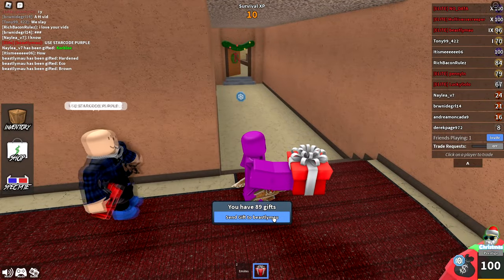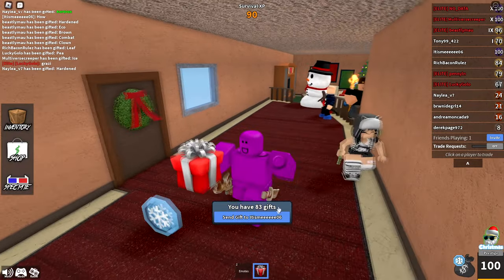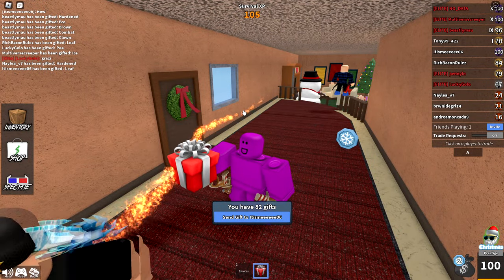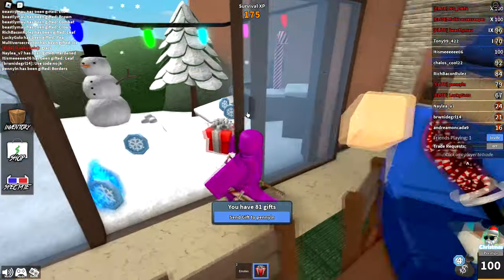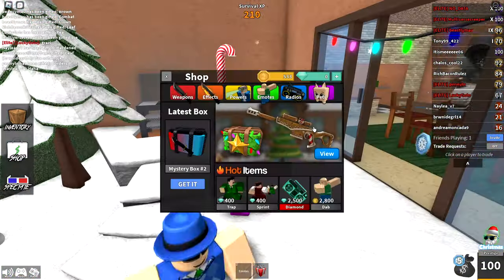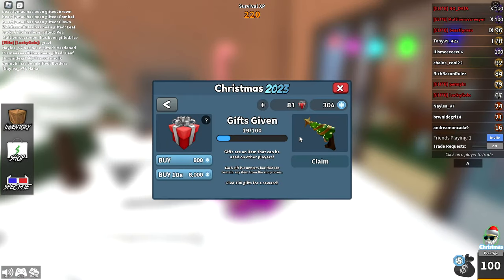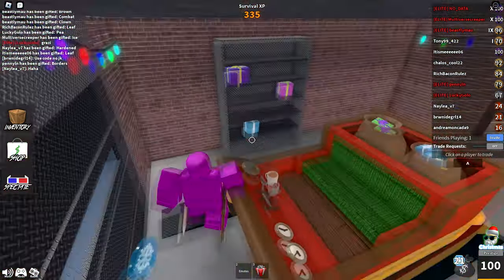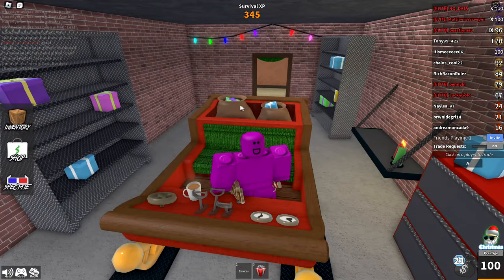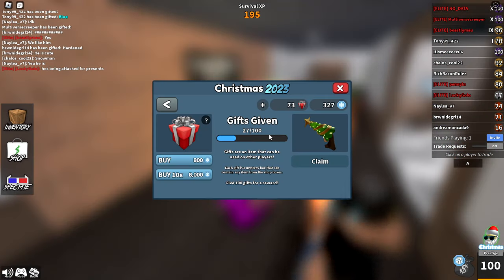This person said to use star code purple, so they get five gifts for that. So yeah, if you give 100 of these you get a godly, but there's actually been a few changes to the gifting system brand new to this event. There are three pretty big changes. First of all, as you can see, you can buy presents in bulk — you can buy 10 at a time. Gifting leaderboard grinders rejoice — we no longer need to use an auto clicker to get on the leaderboard.